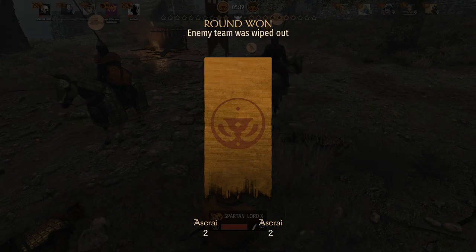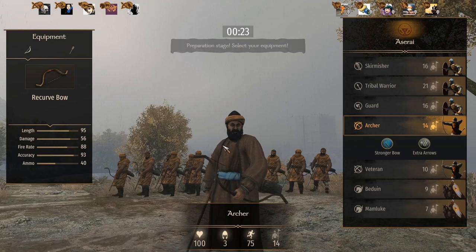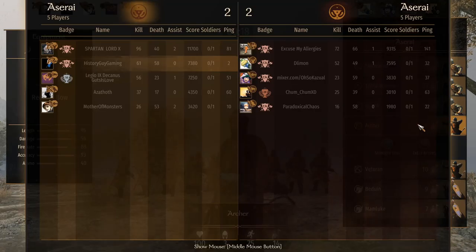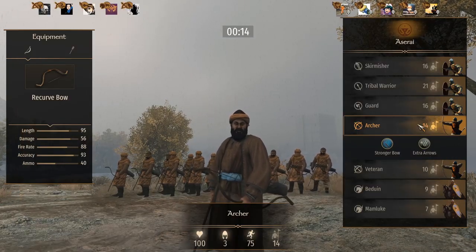I feel like I'm going to have to go with something different than archers, although if you take away the round where I wasn't using archers, my kill-death ratio is actually much better. It was that one round where I chose something else that failed miserably.